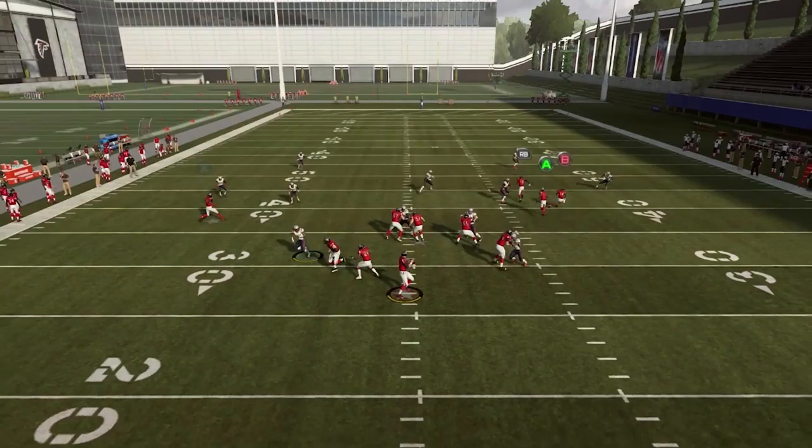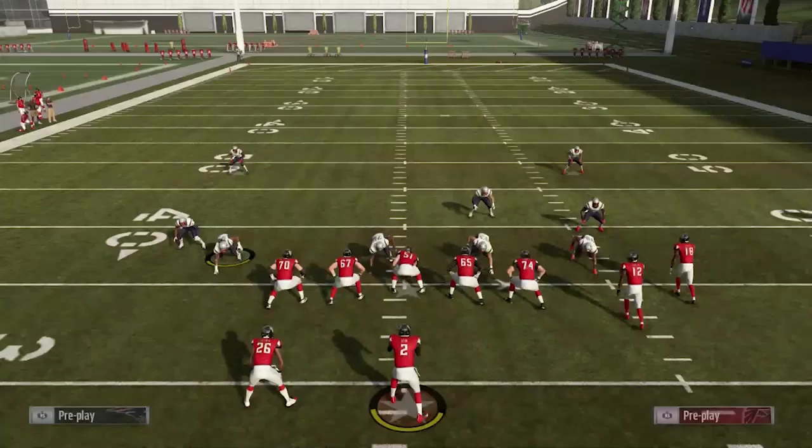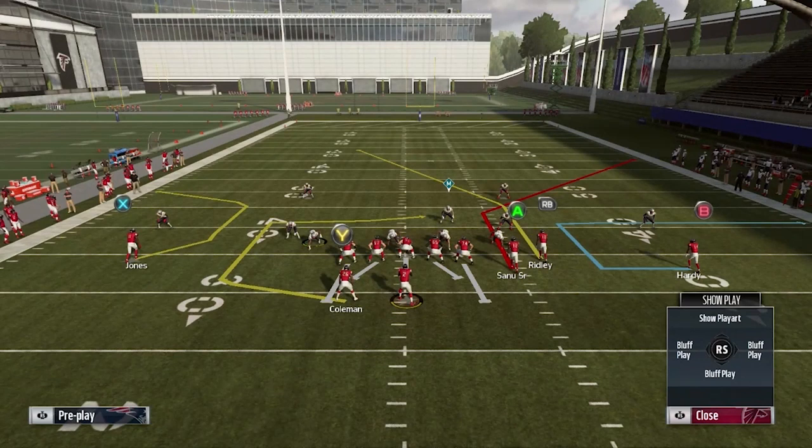Using the hash marks to your benefit is really going to help you understand what to get out of the defense depending on your play call. This play works exactly the same way against cover 3 clouds and cover 4 clouds — any type of cloud coverage, that cloud flat player is going to react depending on where you are on the hash mark. For any type of hard flat situation, that defender is going to jump no matter what and you're going to be able to throw it to the A receiver.